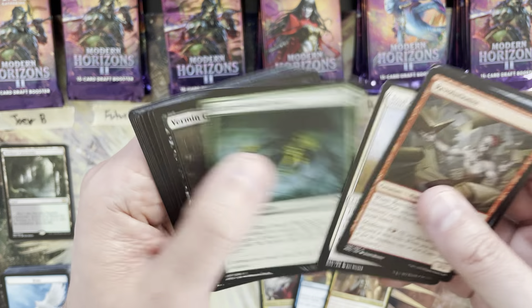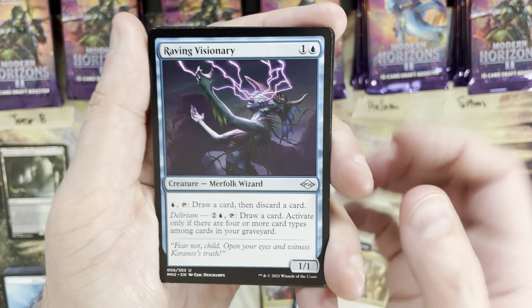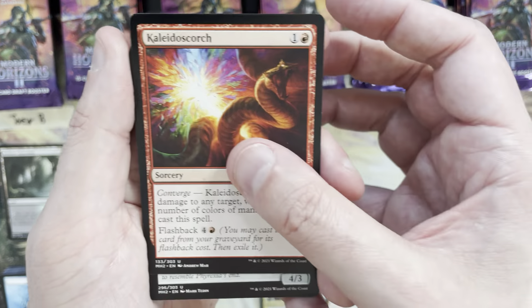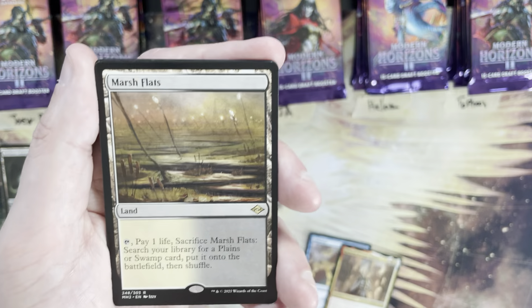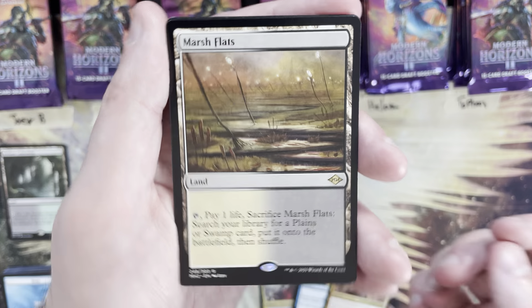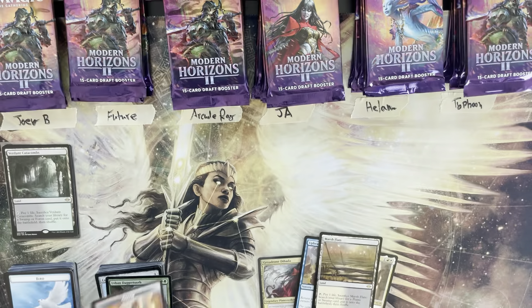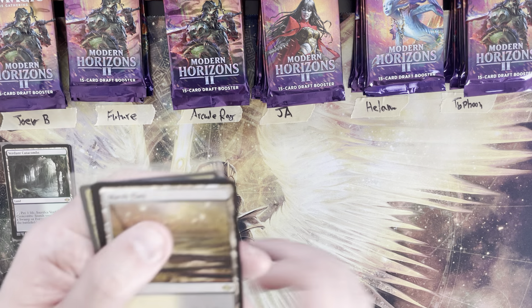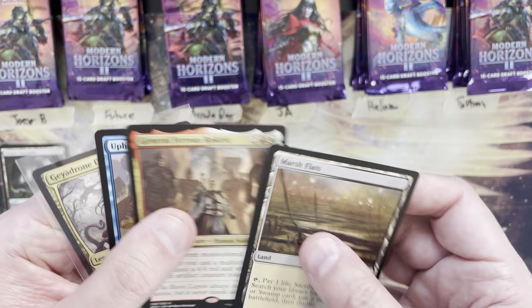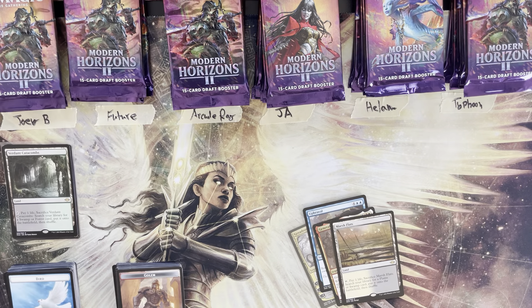Foundation Breaker, Raging Visionary, Kaleidoscourge, Extruder — and there we go: Marsh Flats! Very cool. Urban Dagger-Tooth as a foil common. Two fetch lands already — not bad. Marsh Flats on top. After three packs, Future totals 13 in mana value.